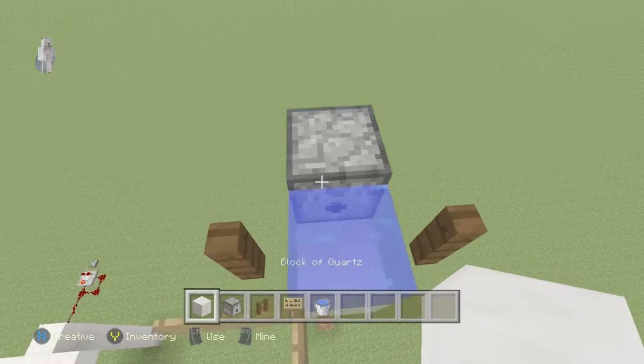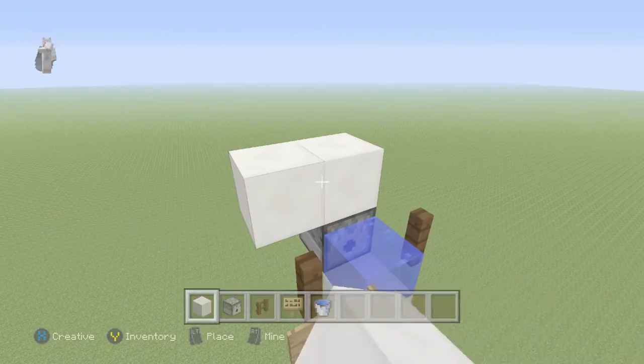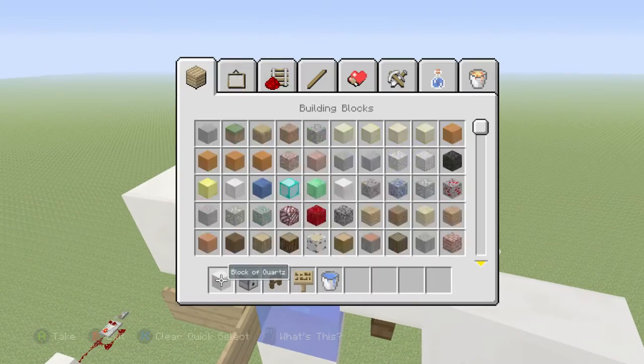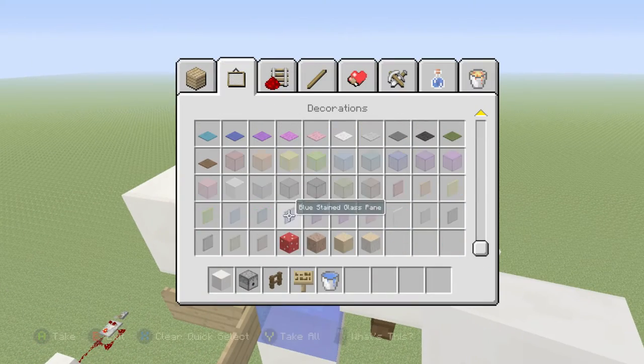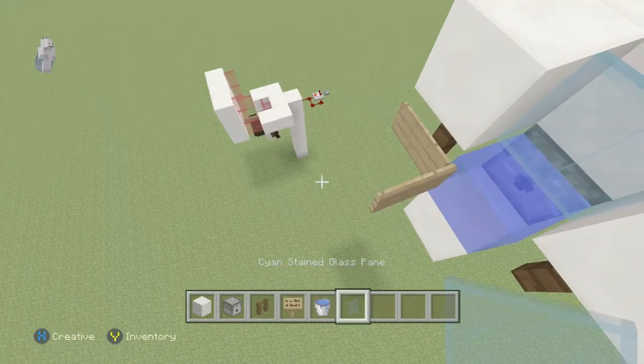You want to make a little U-shape, and then grab any glass you want — stained, plain, whatever. For this one I'll go cyan instead of red.